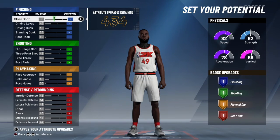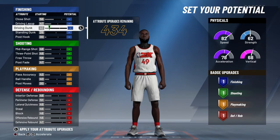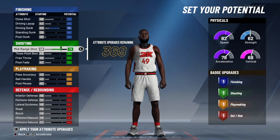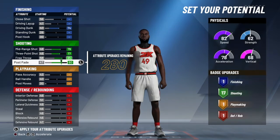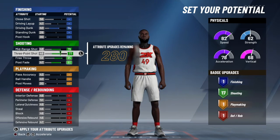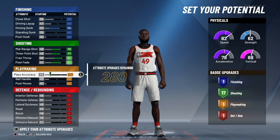For any build in the game, you can max out driving dunk because you're not going to be driving at all, so you can have one defensive badge. You want to max out all your shooting — you're going to get 17 shooting badges after this.